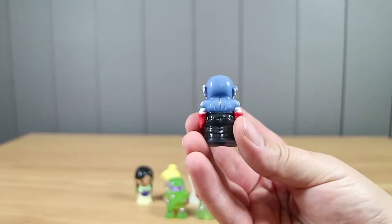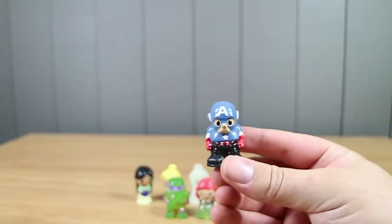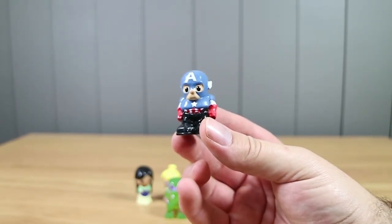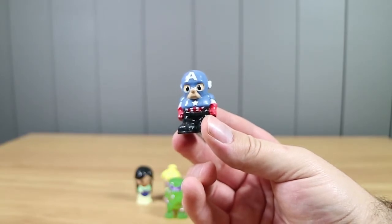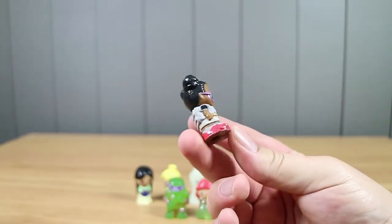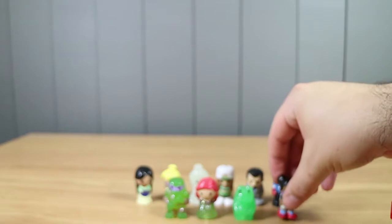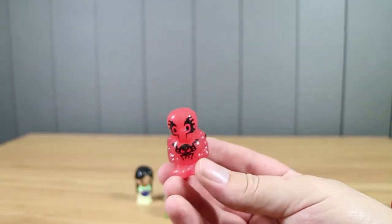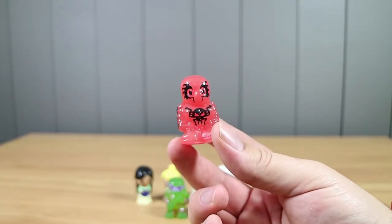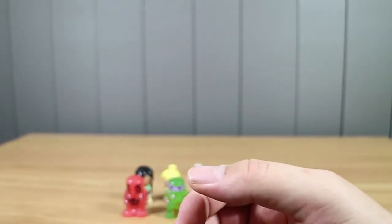We have a Captain America — there are a few different ones. That's Bucky Barnes Captain America, who is a common from the four packs. And then we have what looks like a Ghostbuster — but not a Ghostbuster. That is Moon Girl, who is a rare from the four packs. And then we have a red-looking Spider-Man — that is Crimson Glow Spider-Man 2099. That is a pretty cool one. It's really nice, actually. That's a rare from the four packs as well.